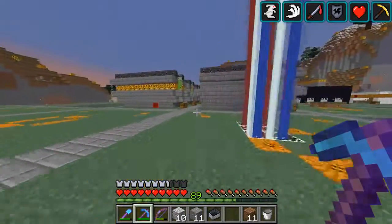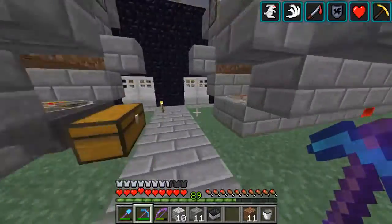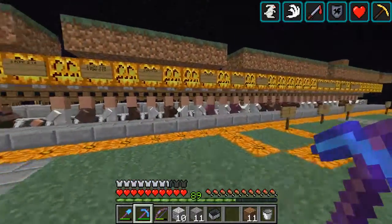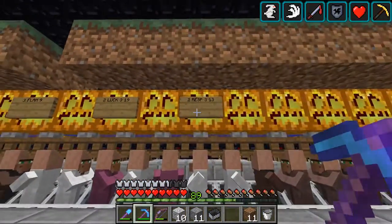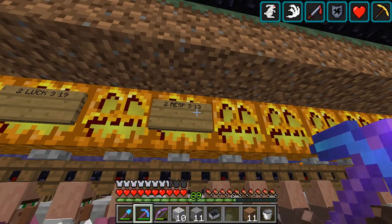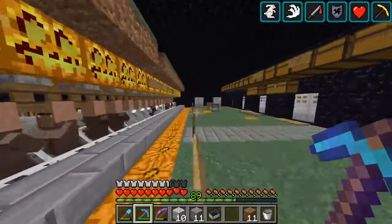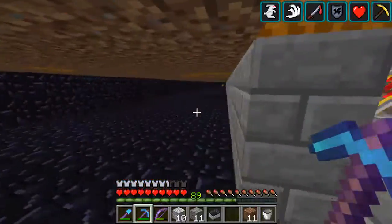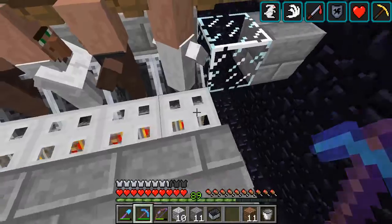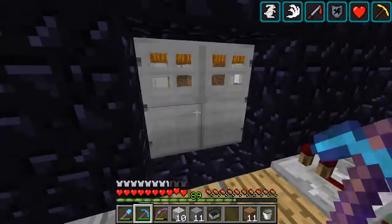Here I have sugarcane farms because I trade a lot. I have villagers stored here and I trade with them. I usually write notes here — like 'second trade: Respiration level 3 for 13 emeralds' and so on. This is all obsidian, even underground. If you don't like a trade, you can press a button, a gate will open, the cart will drive down, and eventually the villager will get into lava.